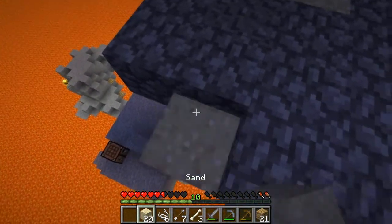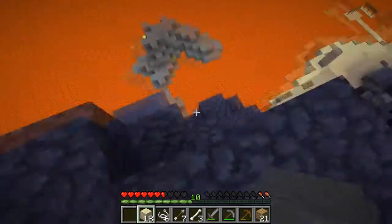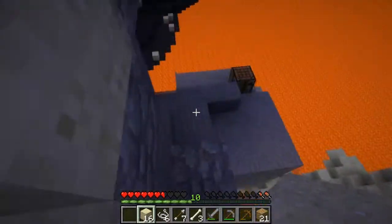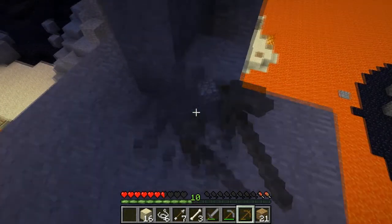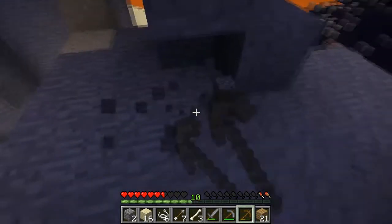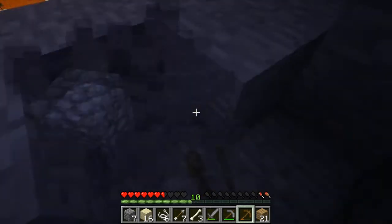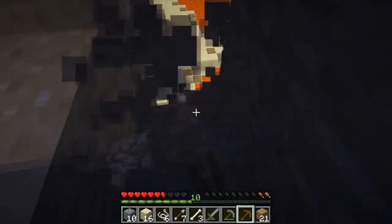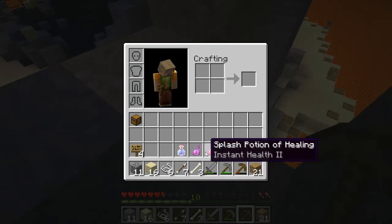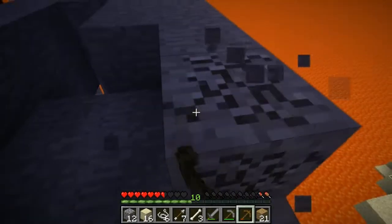I'm gonna go like this. Oh, what does that mean? Oh, there you go - easy way down. Man, food is draining so fast - a lot faster than I expected. Well, I guess in my LP world I have all the food in the world so I never really notice. So what did we actually get from that? A speed, a regen, and instant health - a regeneration and instant health too. Those will definitely come in handy.